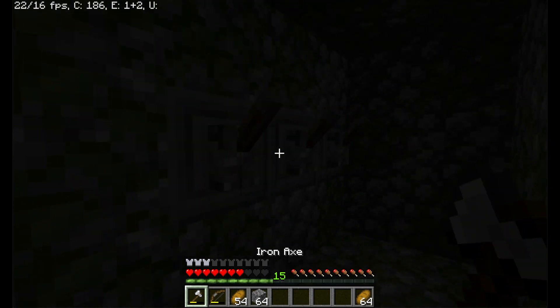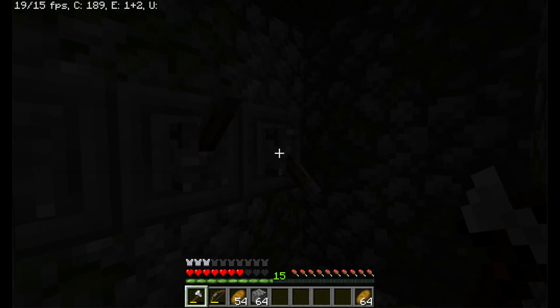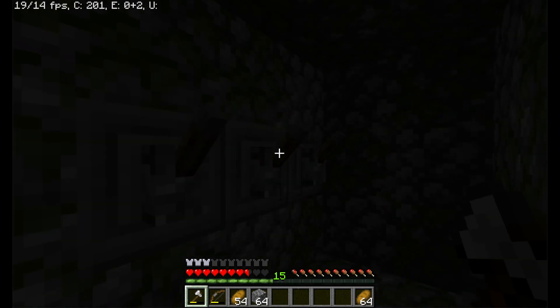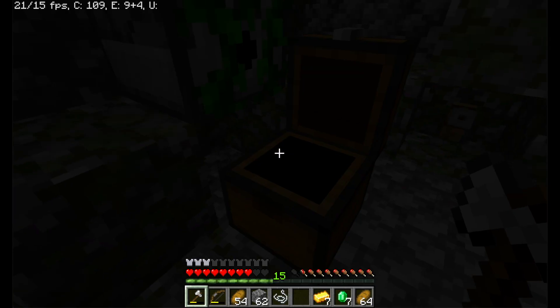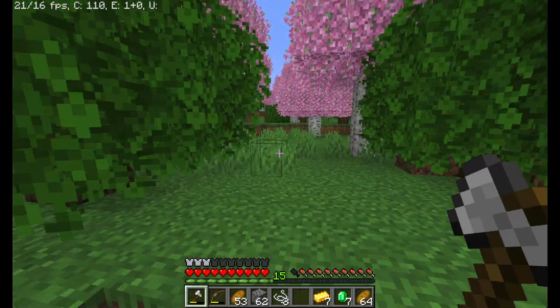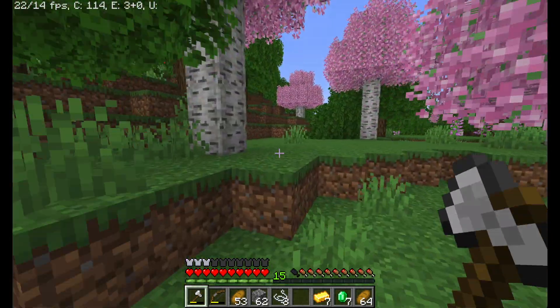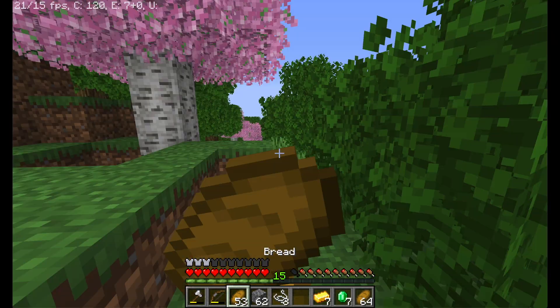Here we have some birch trees which in the texture pack look more like sakuras, which I actually really like. I'm just gonna grab some of this, hopefully get some saplings out of it. There's actually a jungle temple here — I know the official name is Jungle Pyramid which is kind of weird. I moved in time — nice, not bad, another few pieces of iron.